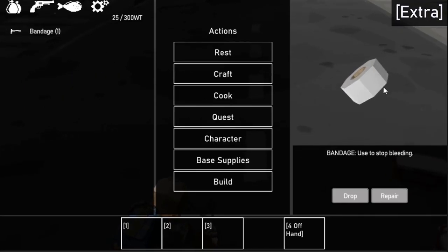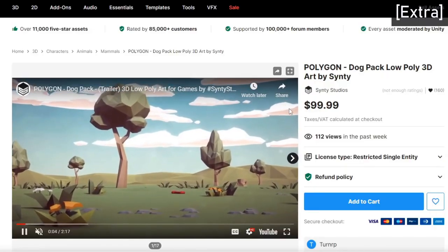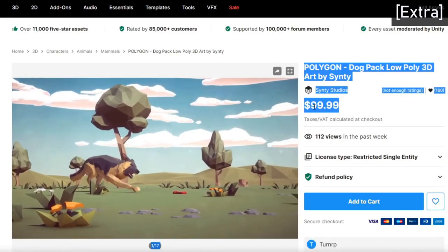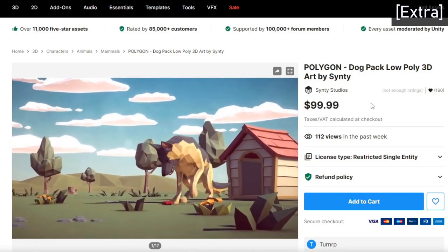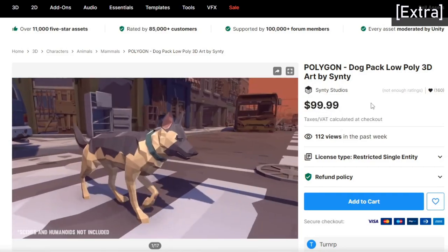Some of you were asking for dogs in the game. Cinti Studios does have a dog asset pack but unfortunately it's not the pack I've bought yet. It's a bit pricey, but I love the idea of friendly and enemy dogs. Maybe once I ship the game I can probably add dogs as additional content.